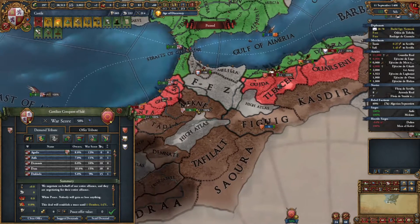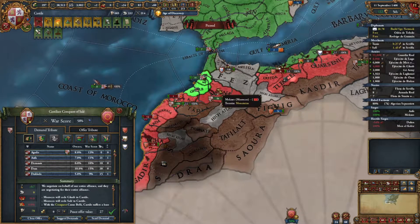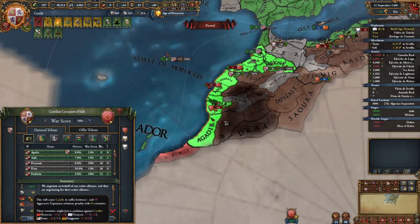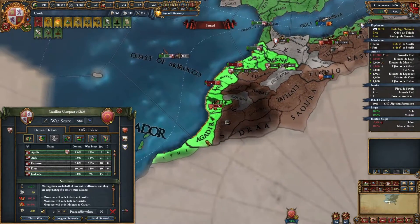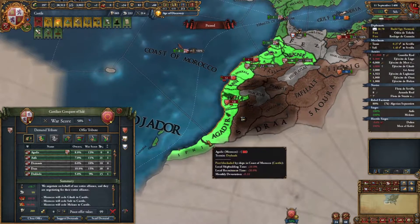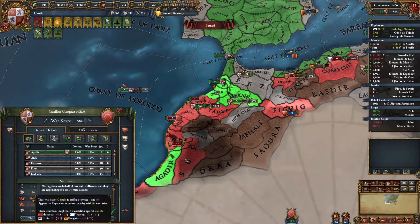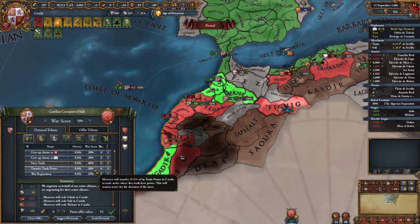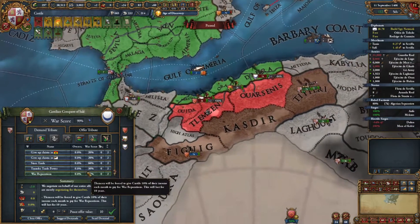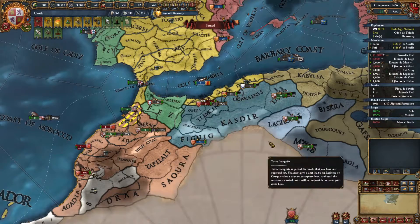I'm just kind of feeling this out — what can we take? What should we take? No one's really going to care about this, these are a bunch of North African nations that fundamentally can't do anything about this. They're kind of at our whim right now. We don't have to be that aggressive — we can take the stuff that we have a more justified claim on, and rest assured that Portugal won't be able to take any of it. We want to take their war reps and their money, and we want these guys in a secondary war by themselves.